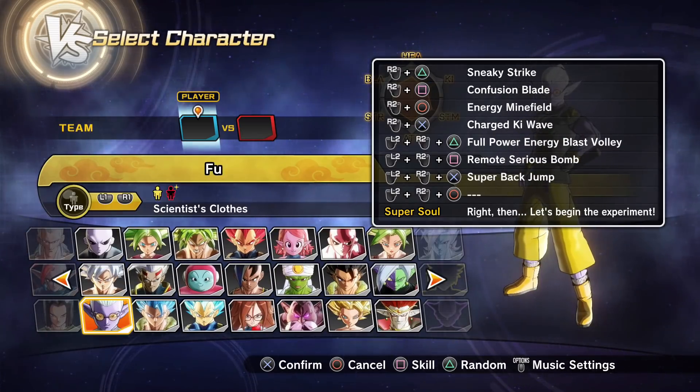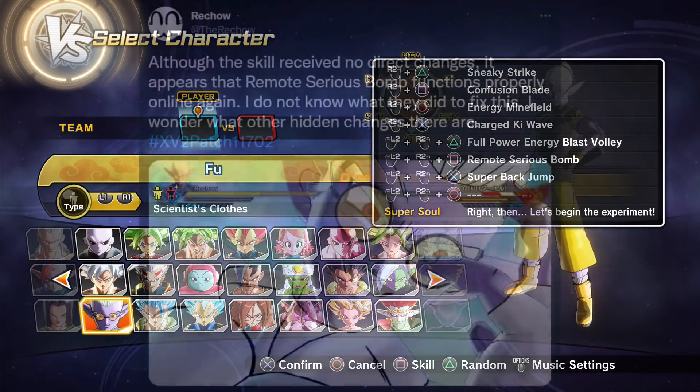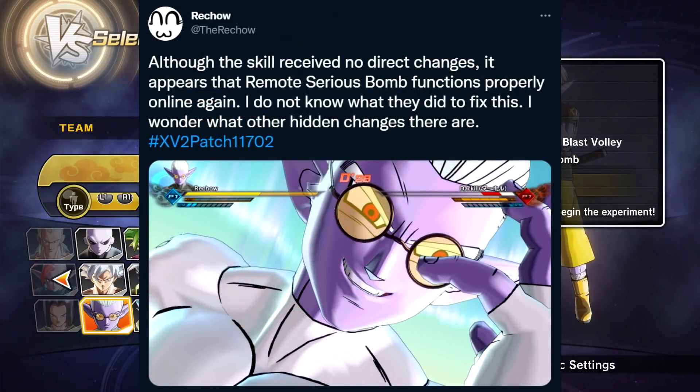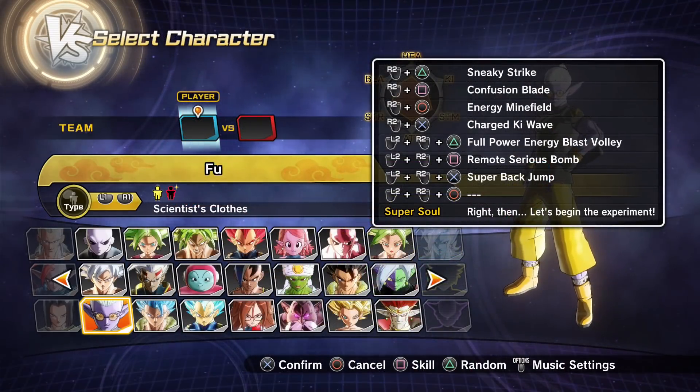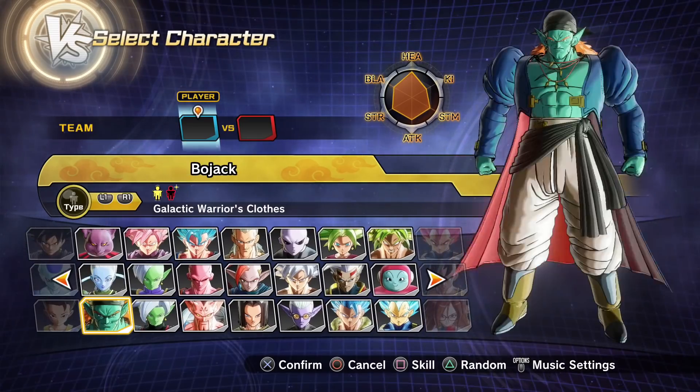The third piece of information: they changed Fuse's ultimate attack, Remote Serious Bomb. Reach Out doesn't know exactly what they changed, but it's an improvement — probably just a bit more consistent in online matches. Improving a skill is always a plus.